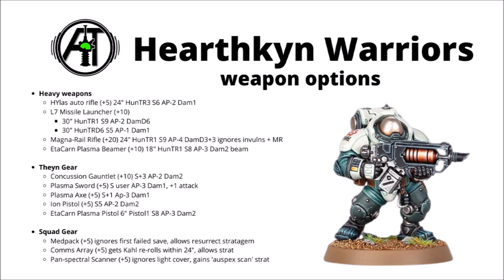Out of those two, I'd probably say the Sword is slightly better, though it depends on what target you're hitting. The Ion and Plasma Pistols are 5 points extra - the Ion gives a single shot at Strength 5, AP-2, Damage 2, and the Plasma Pistol has Strength 8, AP-3, Damage 2, but is locked to only 6-inch range. The squad gear items are all just 5 points extra, and as well as their passive benefits, each also allows you access to 1 Stratagem, some of which can be quite good.